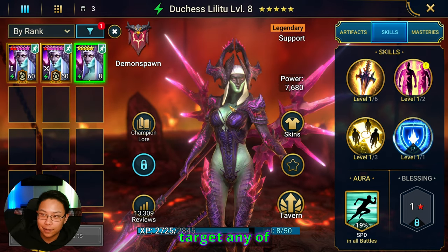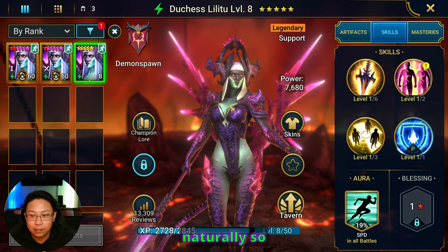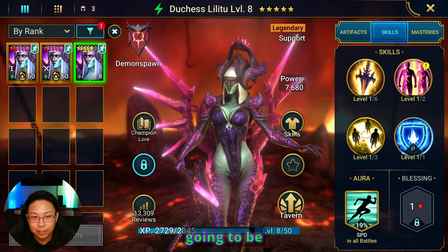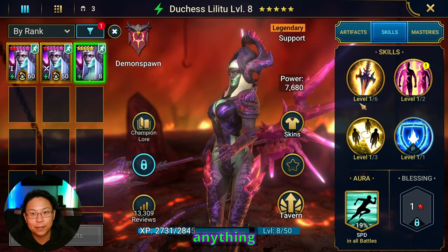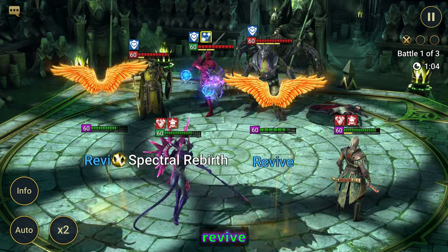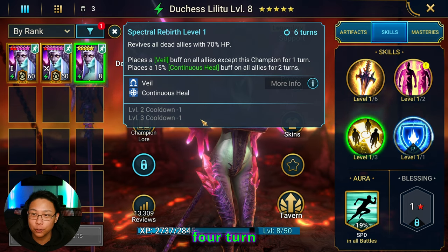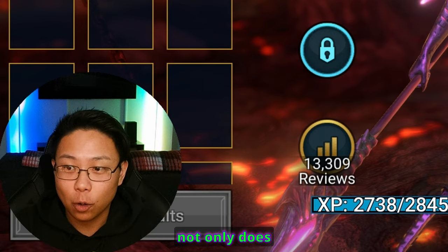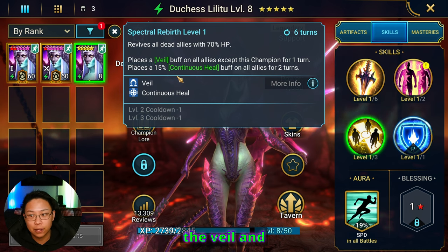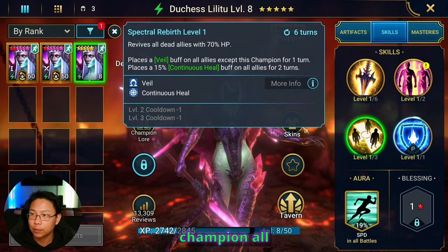It's a great skill for survivability because enemies can't target any of your other champions - they have to target Duchess. With Duchess being naturally so tanky, it's very hard to do anything; you're kind of stalled out. Her A3 revives all allies with 70% HP on a four-turn cooldown. Not only does she revive, but she also places Veil and provides a Continuous Heal.